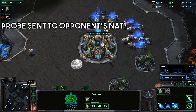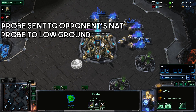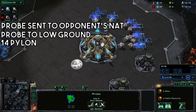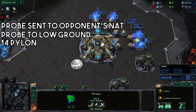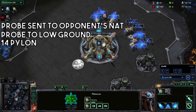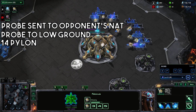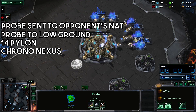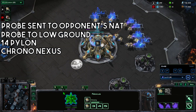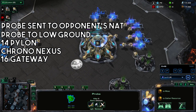Send a probe out to your opponent's natural to basically guarantee the block on the hatch, and then also send a probe to the low ground to get your own wall up and 14 pylon. If I'm not saying something, just assume that you are building probes continuously. Chrono the nexus once the pylon is done, continue building probes, and get your gateway down at 16.